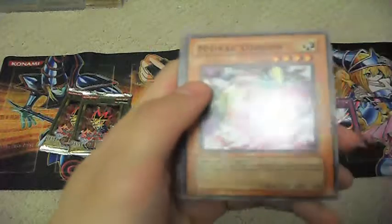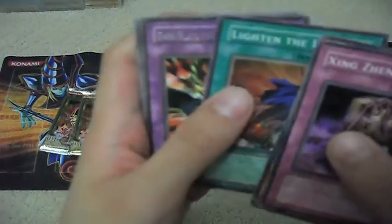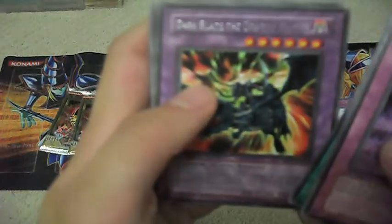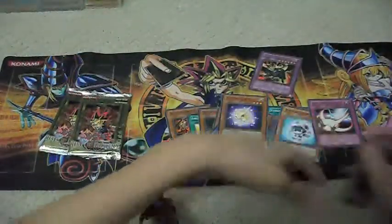Let's get something good. We have Xin Zhen Hu, Mirage Dragon, Rock from the Valley of Haze, Lightening the Load, Dark Blade the Dragon Knight, Pitchback Werewolf, Ballistica, Rampart Smashing, Foxfire, and Invasion of Flames. Putting the Rares up there.